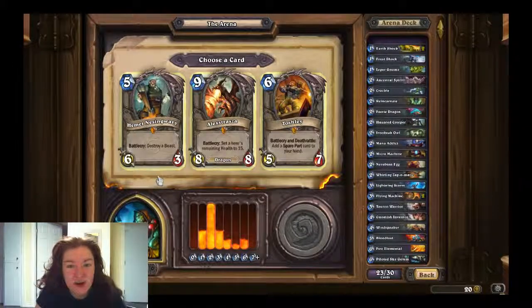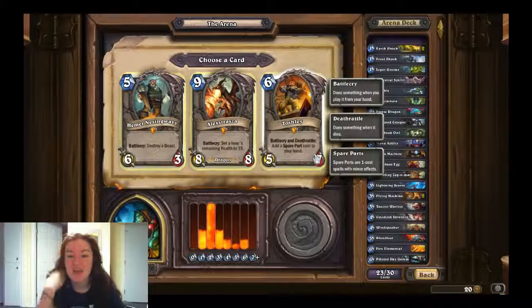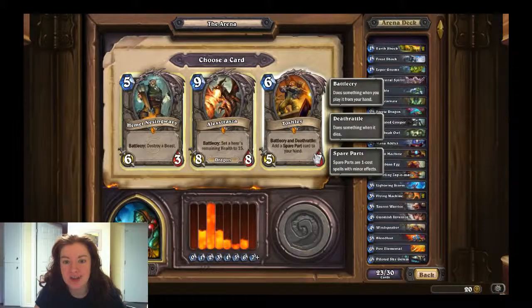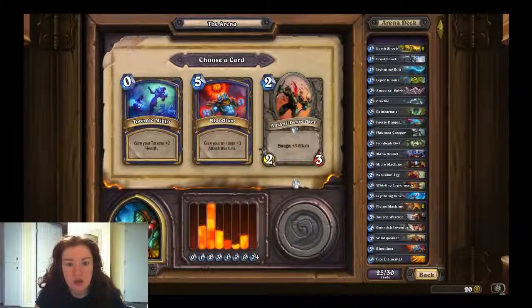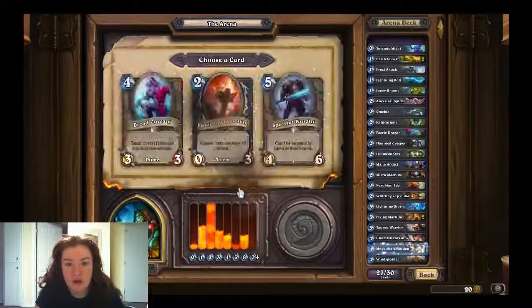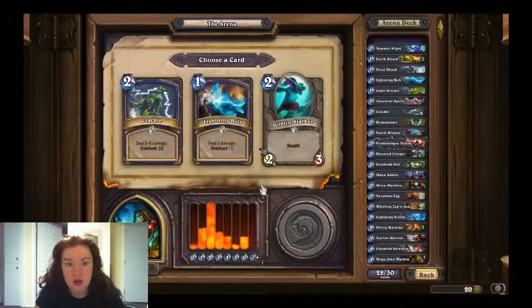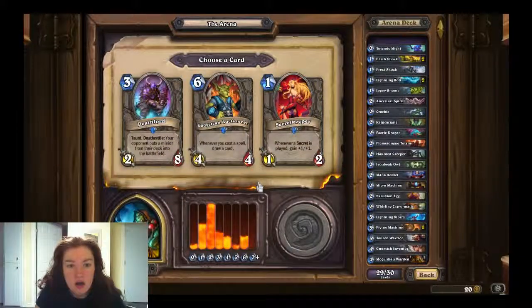Hemet Nesingwary — destroy a beast, that's pretty sweet, only three health. I like this one. Toshley — I love Toshley Station, that's awesome. Battlecry and Deathrattle: add a spare part to your hand. Lightning Bolt. Give your totems two health — that seems like a good idea. I'll grab that taunt, definitely grab Flametongue. Let's grab another Lightning Bolt — I have too many things that cost two. Last card — I like the Deathlord. I'm gonna go Deathlord, I think that's the best option right now.